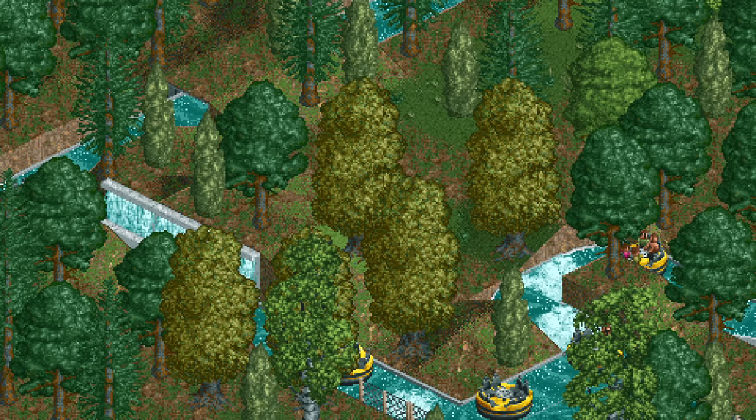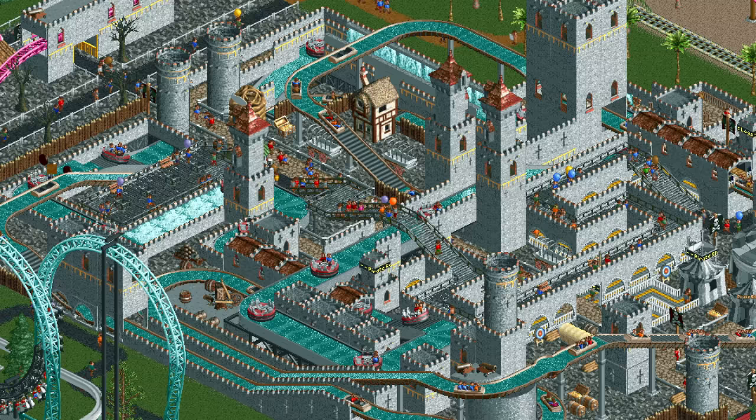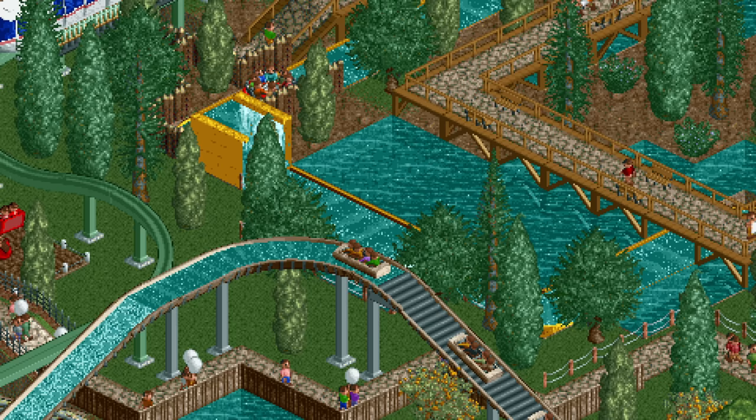Because the river rapids has such low stats, scenery can also make a big difference. It's not important if you charge for the park entry, but if you charge for the ride it's absolutely worth it to add some scenery. Without scenery you can charge $4.20 and $5.40 for these two designs, which is decent but not great. If you add tiny flower beds on both sides of the station this increases to $5.20 and $6.40, which is a fair bit better.